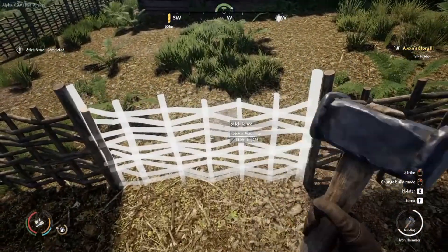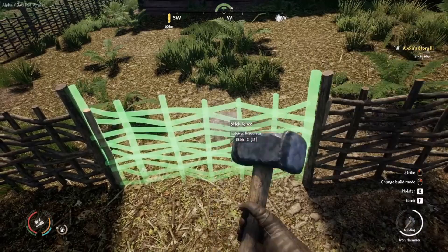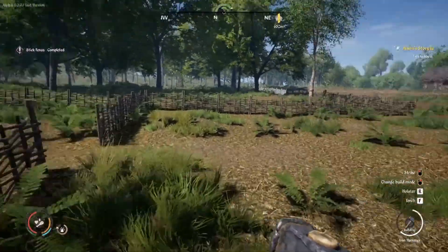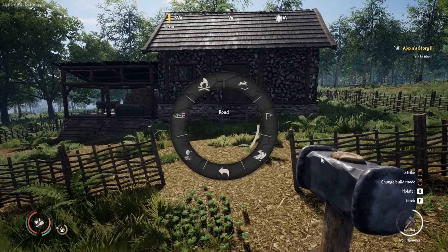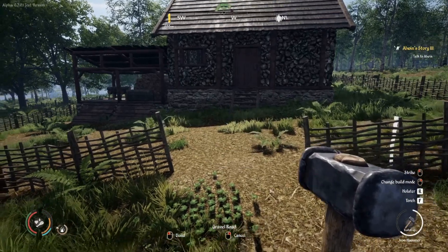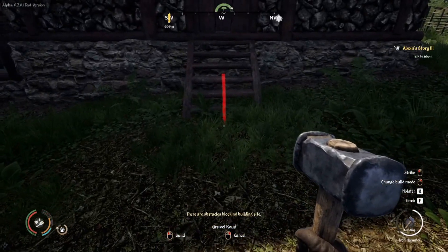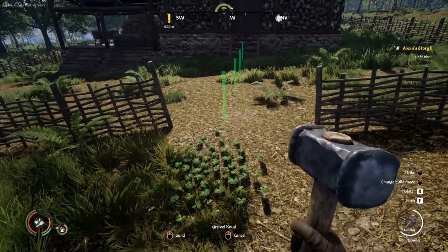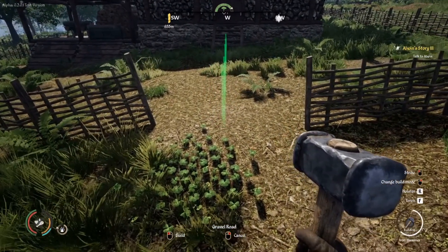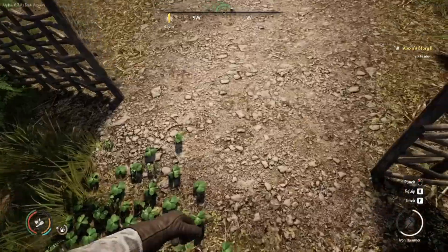We're gonna finish the fence. Ta-da! I'm going to go ahead and place the path. I know I wasn't sure before, but I can always remove it later and reset it once I get the main road in place. There we go — oh, that's actually pretty good.